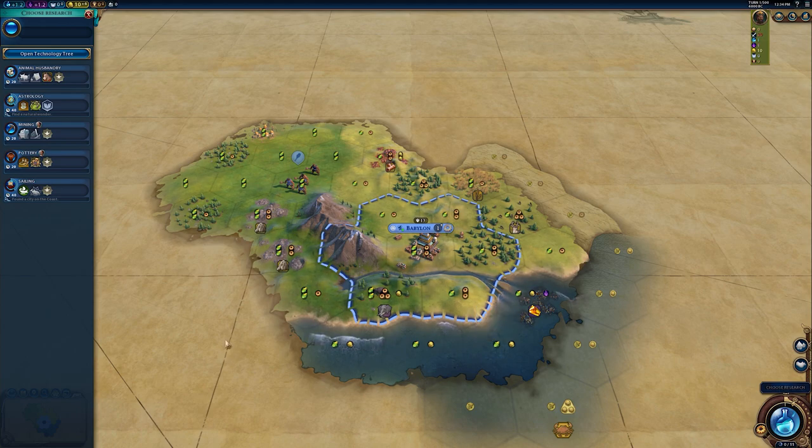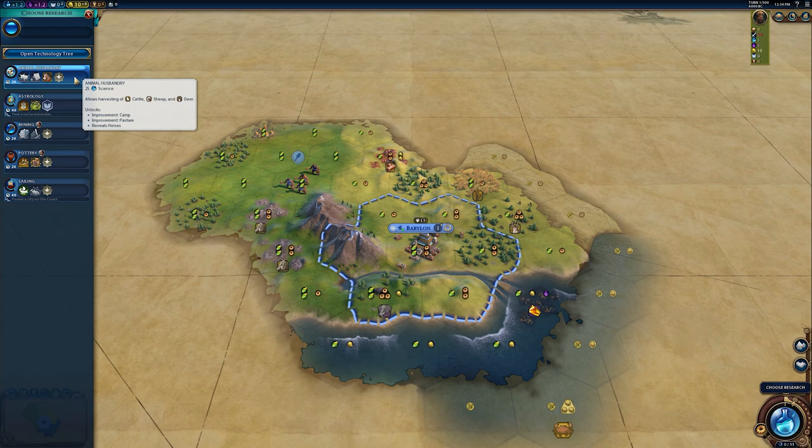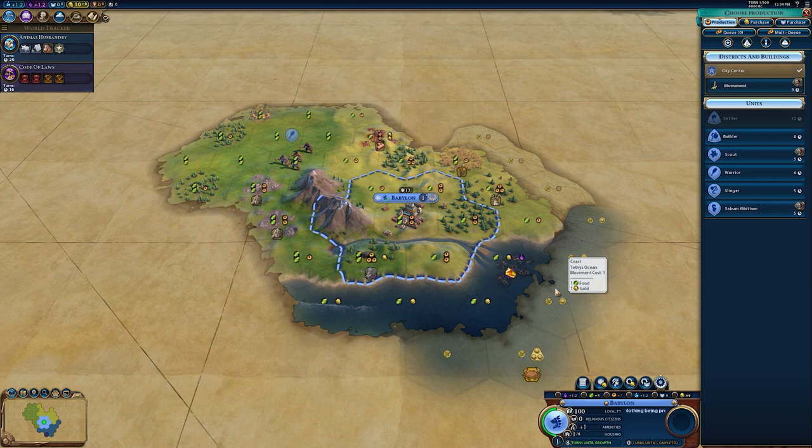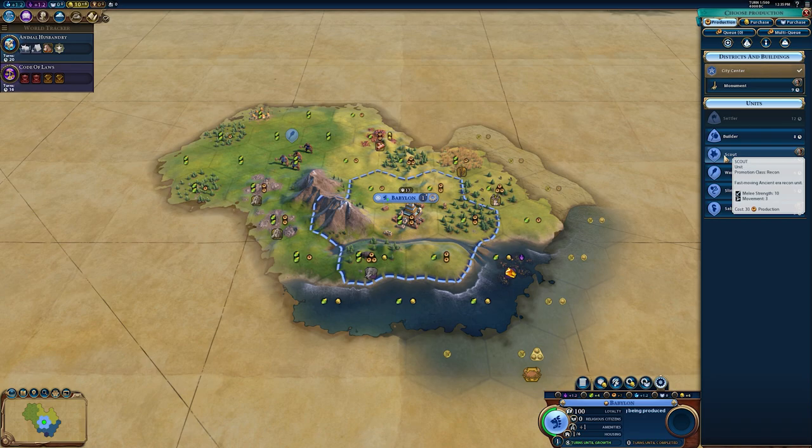We have founded Babylon — it will take eight turns to grow. We'd like to get some more growth and mining, but I'm going to start with Animal Husbandry so hopefully we can find some horses, and we need it to improve this ivory. This is one of those techs that doesn't have the ability to be boosted by anything, so researching it is not a waste. A scout is really important because the more things we discover — natural wonders, tribal villages — the more chances we have to get techs for free.